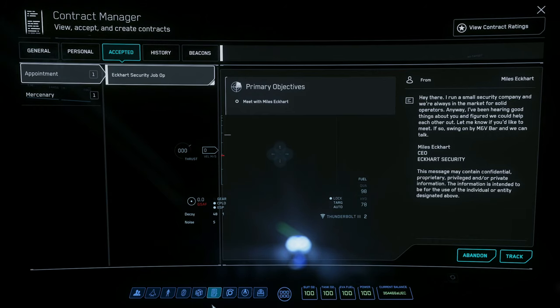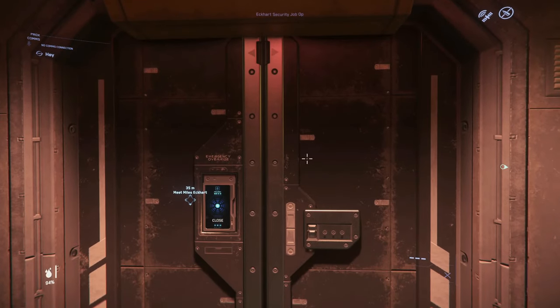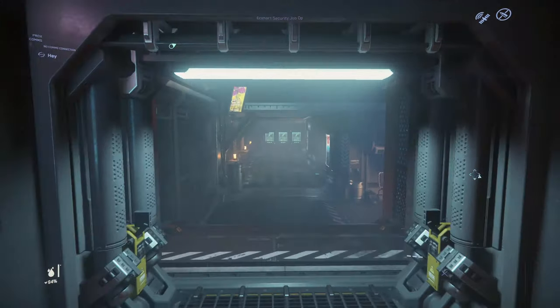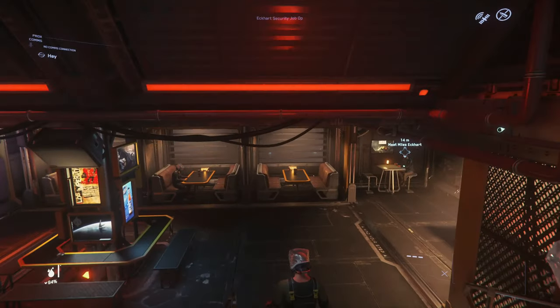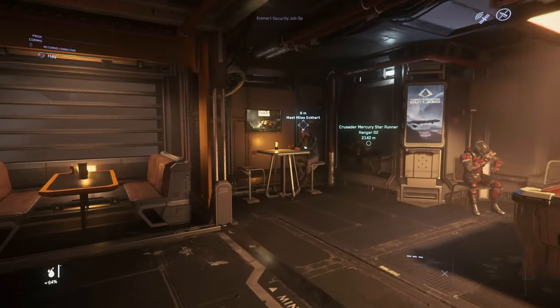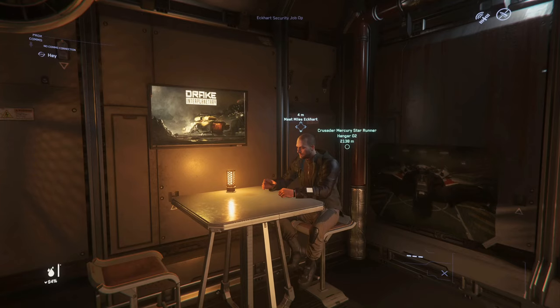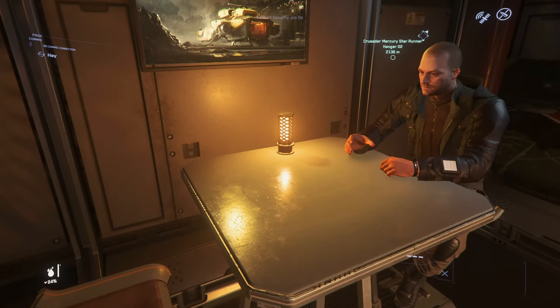The Eckhart Security Job Op mission will pop up in your personal tab — that's the one you need to start this chain. It will ask you to come meet Miles Eckhart down on Lawville on Hurston. Getting that mission to spawn can be one of the trickiest parts of the Arlington Gang chain. I ran quite a lot of bounty hunter missions but also mercenary missions around both Hurston and Crusader, including some of the halt illegal surveillance ones around the satellites and ECN alerts.